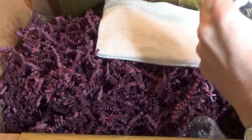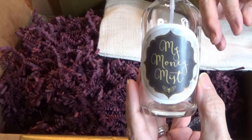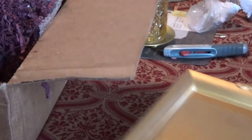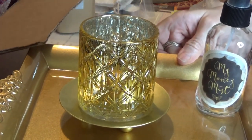It looks like you can pull that in and put it in there — beautiful. And this looks like a tray, though it's got a lot of sticky things on it from the foam it's wrapped in. But you can tell it's a very pretty tray, and you can set things on it.